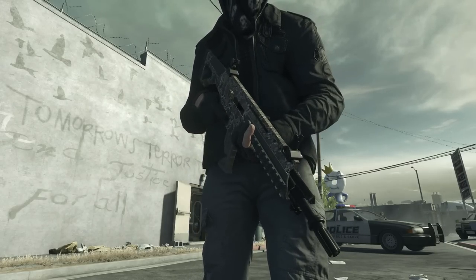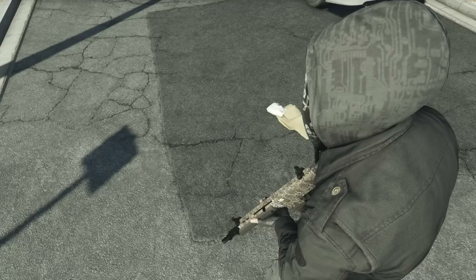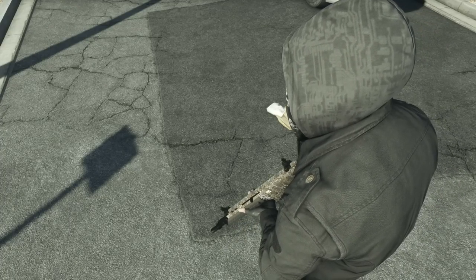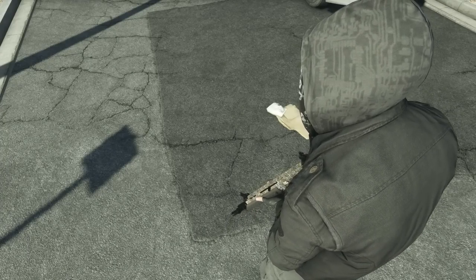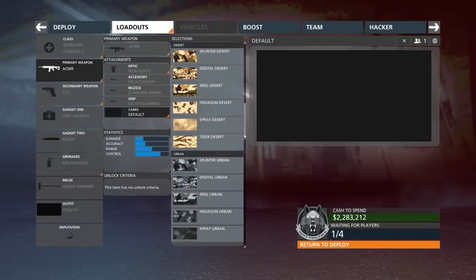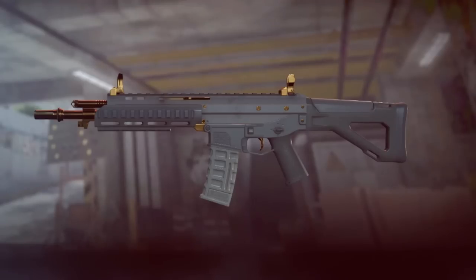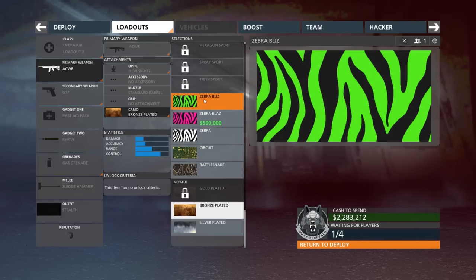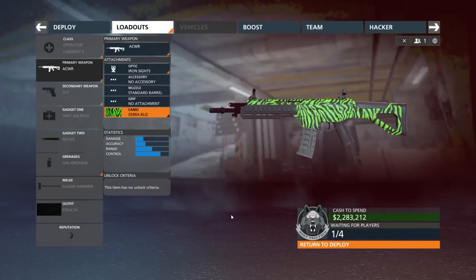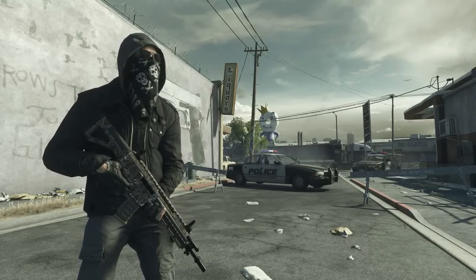Now, my first piece of advice is to not bother grinding out a thousand kills with this weapon in order to get the gold camo. The whole reason I say that is because the bronze, silver, and gold camo options look a little odd on this weapon. The only pieces that actually become bronze, silver, or gold are the iron sights, the barrel, and a few pins. If you equip something like green zebra or snakeskin, it still covers most of the weapon. Just don't plan on pumping out a thousand kills expecting a swagged out AR, because it's not gonna happen.